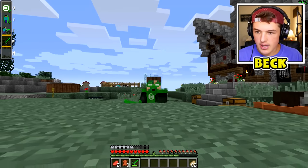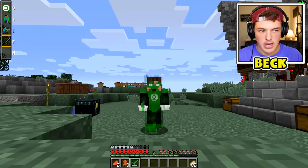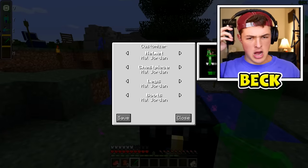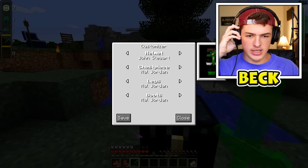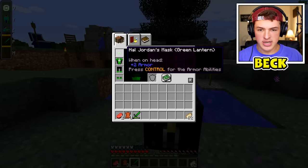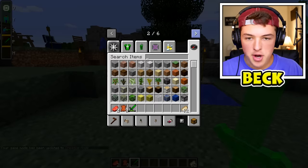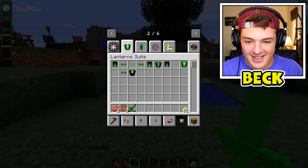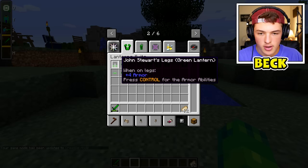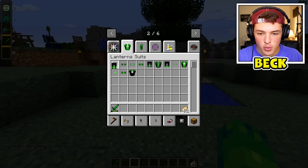I wield the emotion of will — by overcoming fear and allowing creation of constructs from imagination. We also have the aura effect, projectiles, weapons, and the suit-up ability. Now, if I go into Customize, I can switch to John Stewart. My ears! Did that work? Am I John Stewart? Nope, it didn't work. But I know there are more suits in the creative inventory — I can be John Stewart, who apparently has a Jeep. What the heck?